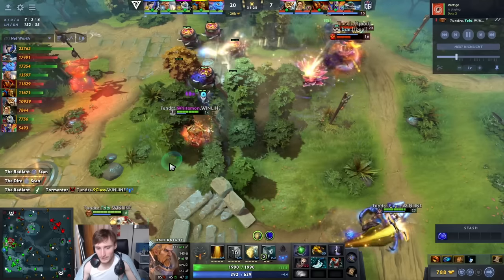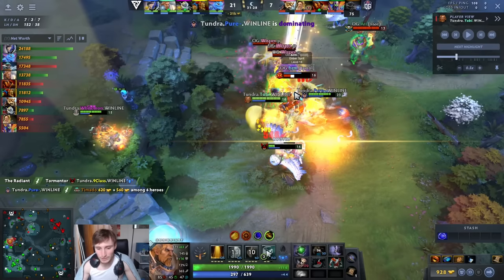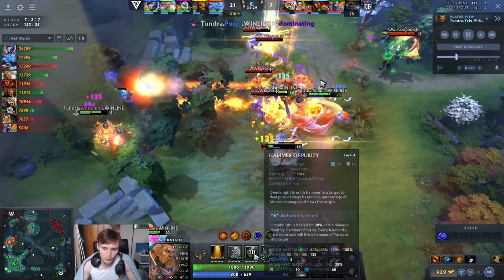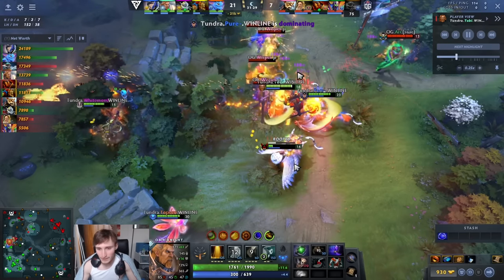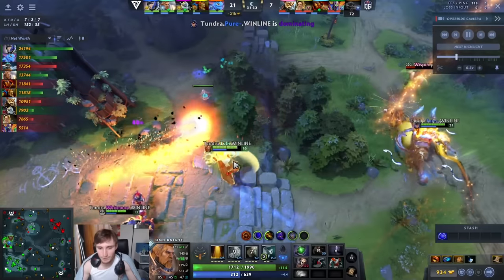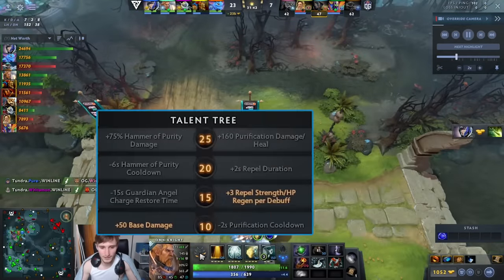He repelled himself to take Tormentor — apparently pure damage absolutely cooks the Tormentor, so you're really good at taking it. In this teamfight I like the patience he showed. He has no W, sure he could go in with BKB, but he's letting the Bat Rider go in. He probably should ulti the Bat Rider quicker — I think he could be better about using the ulti faster this game. It's easy to forget because you're focused on the hit-E-Q combo, but if your carry is getting gone on by a Sven or your Bat Rider is going to die to Flak Cannon, it's a pretty good idea to use Guardian Angel.